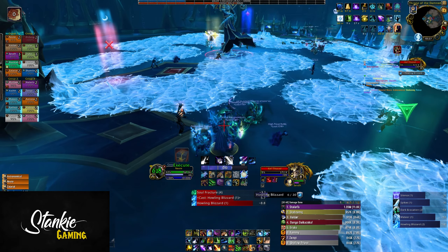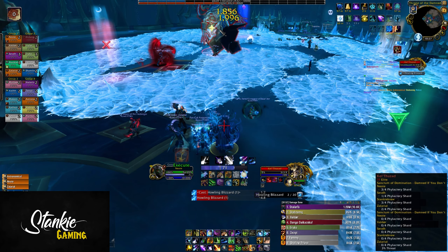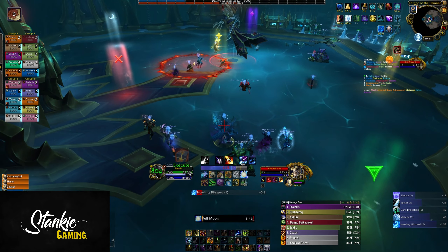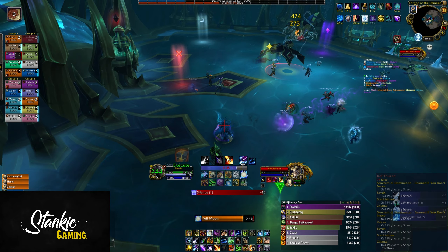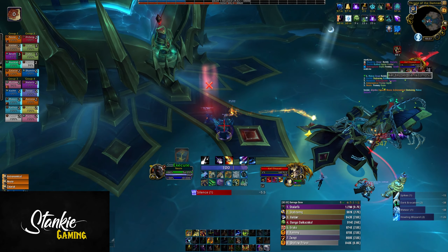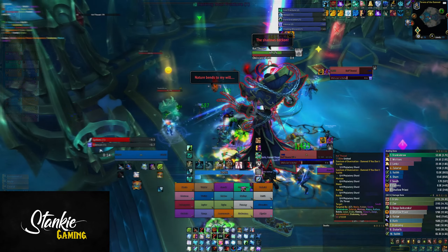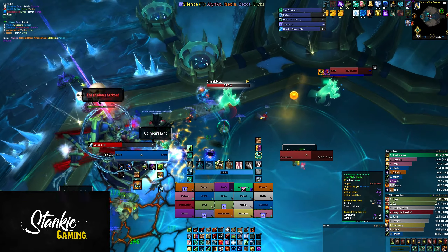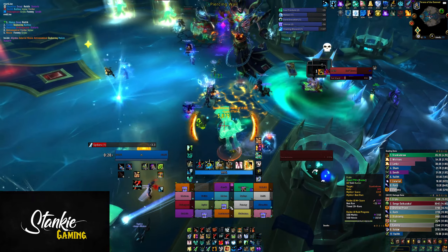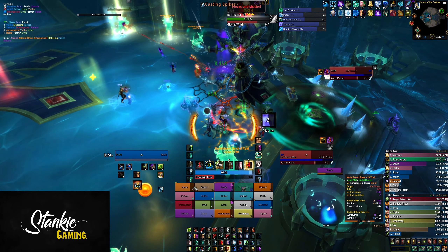Our strat involves a lot of AFKing and some specific cooldown timings to make sure you have everything ready for each set of glacial spikes — 1 set per phase 1. Before I break down each phase I want to go over the glacial spike positions and cooldown timings. The whole idea is to have all healing cooldowns and defensives ready for when the glacial spikes go off during phase 1 — literally the entire spellbook, you just stack cooldowns.